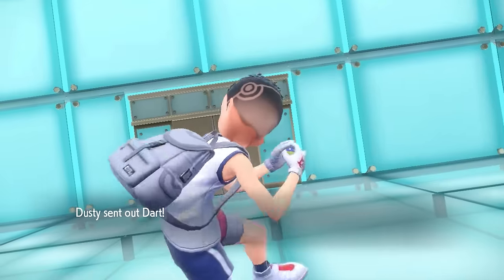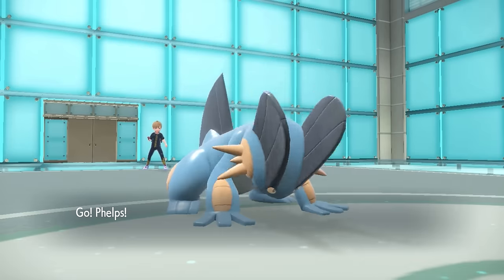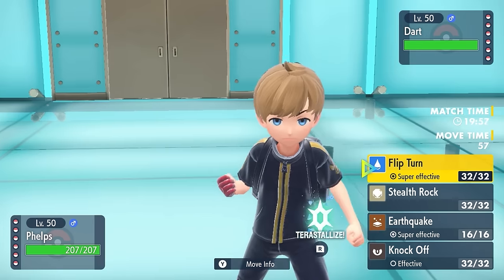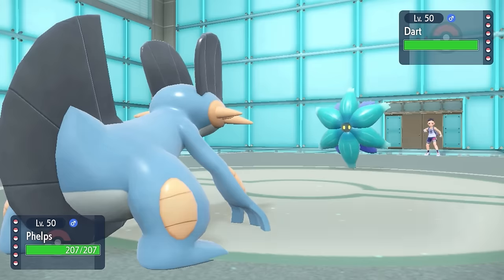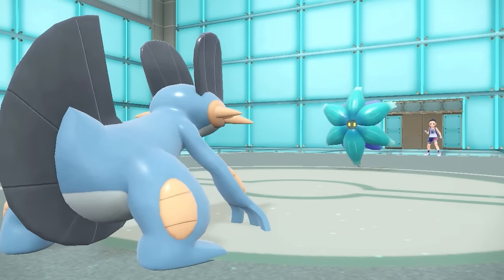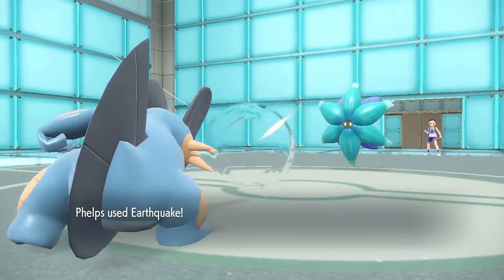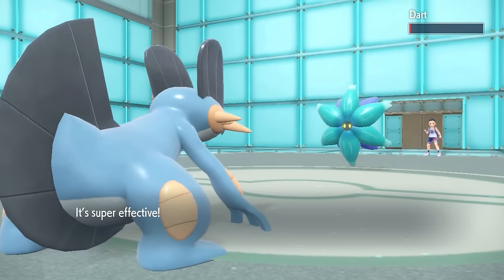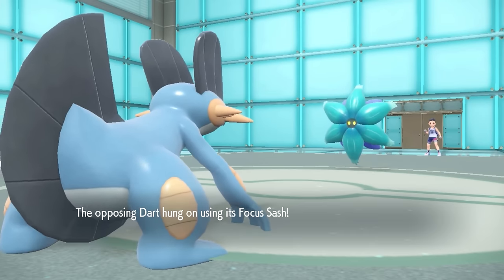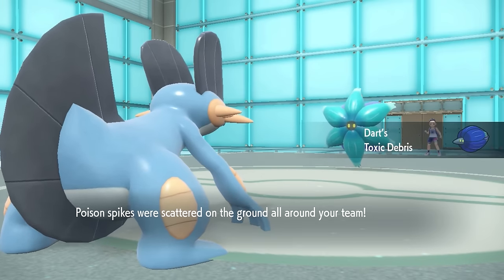My opponent is going to lead off with the Glamora. A lot of the time, people try to bluff the lead whenever they have a Hisuian Zorark. So I'm going to toss out the Swampert, who does have a good matchup against the Glamora. However, I just want to see if this thing is actually going to be a ghost. It turns out they go for that Stealth Rock, which tells me this is in fact going to just be a regular-ass Glamora. I get a nice Earthquake off, and it does reveal the Focus Sash. Not only is it able to take a hit, but since I touch it with the physical move, it does get up its Toxic Spikes with its Toxic Debris ability.